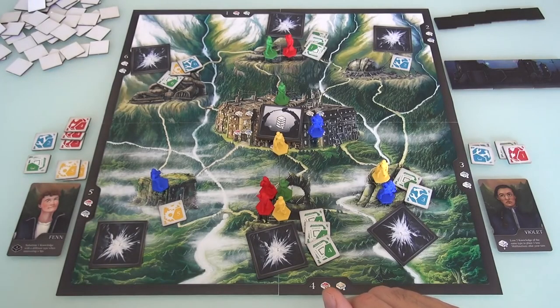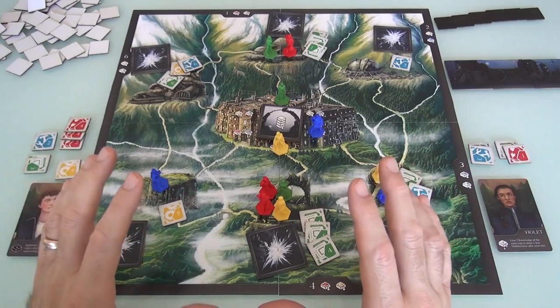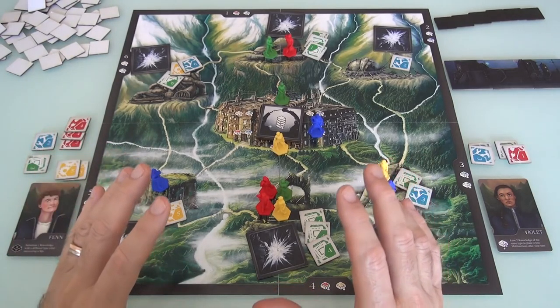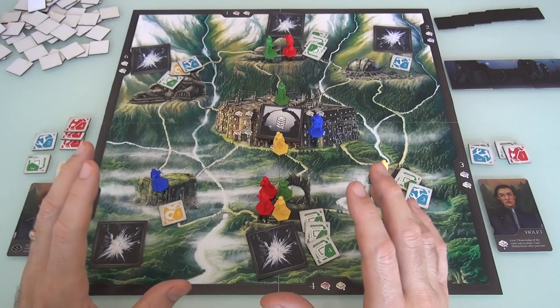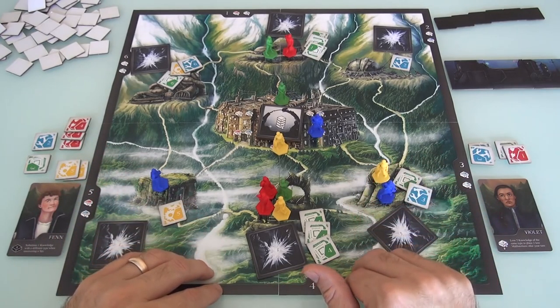Whatever I pick up, I'm going to go over the top and have to start discarding things - that is particularly bad. I'm literally just going to have to throw pieces away. I probably don't want to do a big move that just picks up stuff I'll have to discard. What I want is a move that doesn't pick me up anything, and instead sets Jen up on her turn to do something better.